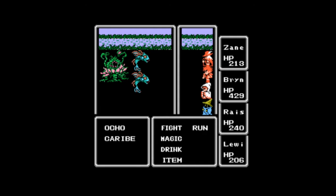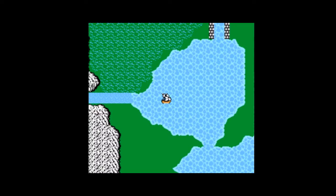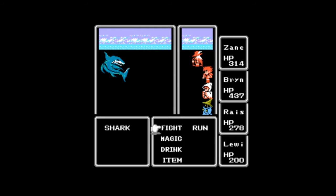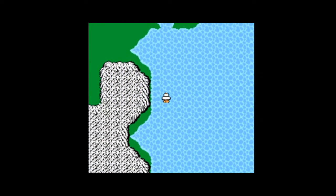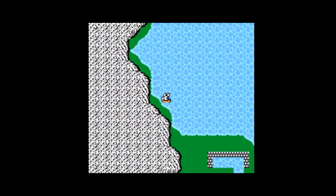I may need to double-check the walkthrough I'm using. I do not remember this game anywhere near as well as I thought I did. So what we actually have to do is we have to board our ship from where it is currently resting at the river - and not go here.